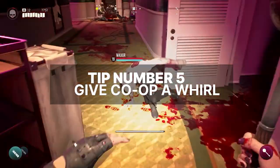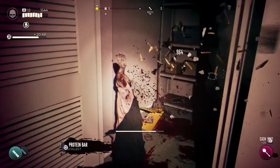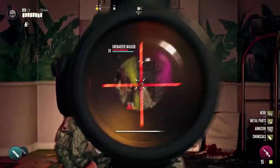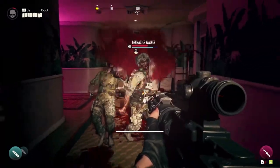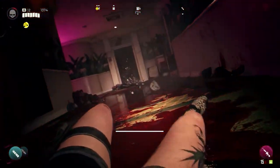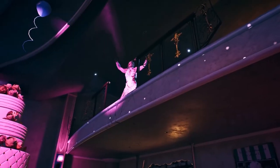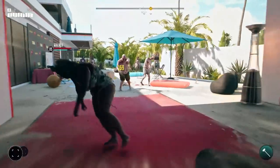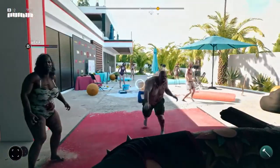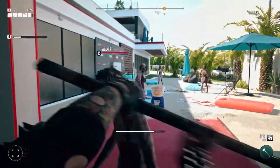Last but not least, tip number five: give co-op a whirl. What's better than killing zombies on your own? Killing them with others, of course. Co-op mode in Dead Island 2 is limited to three players, which many people in the community have criticized, but according to the devs, they determined through extensive testing that the ideal mix of players is actually three. The level of difficulty and combat dynamics just seem to work best with three players. Co-op mode unlocks once you reach Emma's mansion during the Call the Cavalry mission, so roughly 20 to 30 minutes into the game.